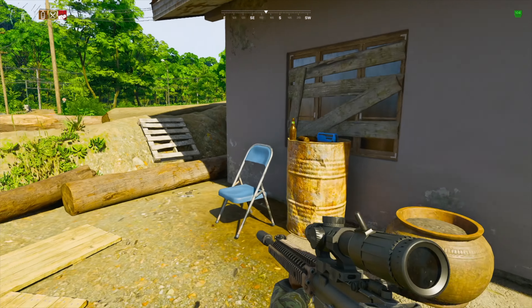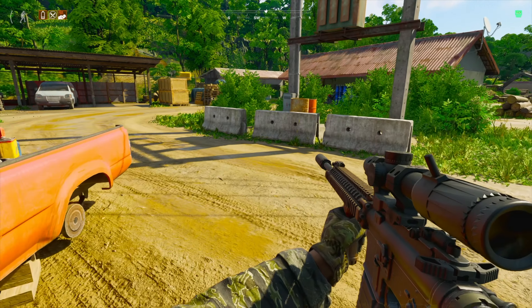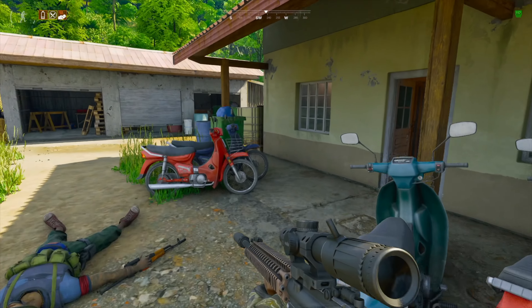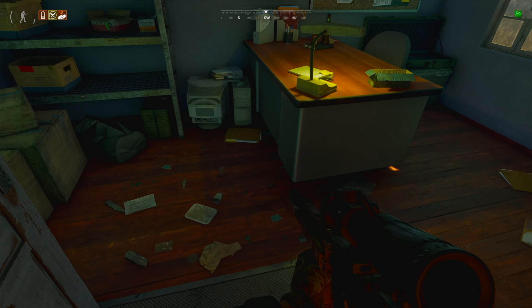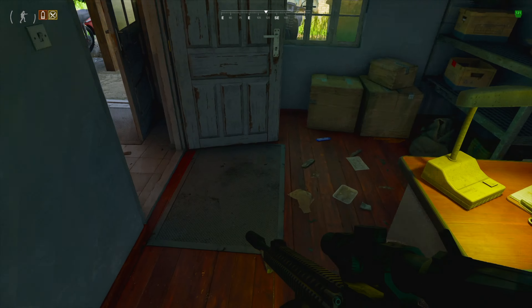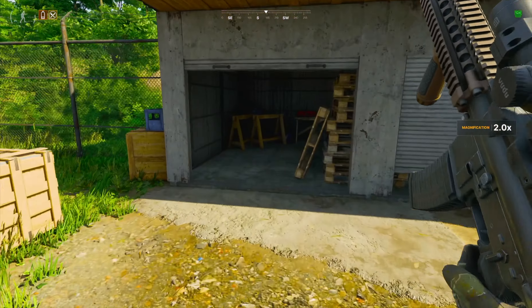There are also a couple of keyed rooms here. If you have the office storage key, that opens this room right here. The office key opens this room and some armor and stuff spawns here — in this case there's a headset, which we'll grab because it's the best headset in the game. Check around here: some armor spawns here and there's a helmet on the back table as well. A couple of extra things to farm additionally to the M4A1 receivers.